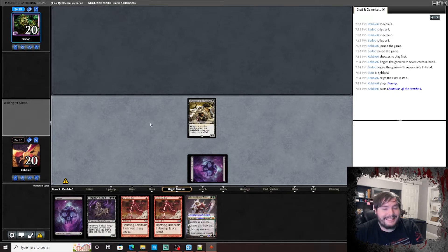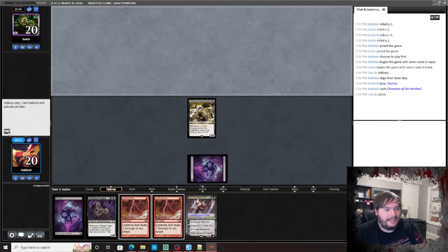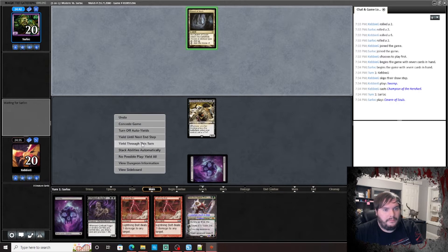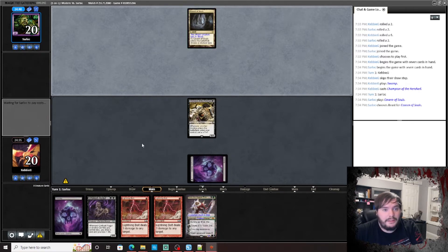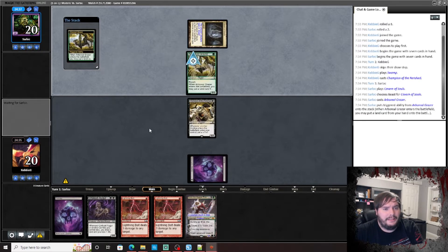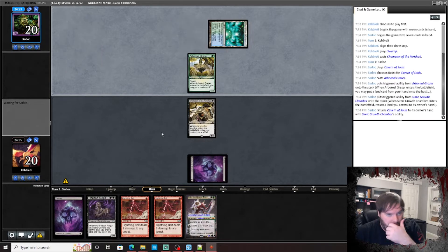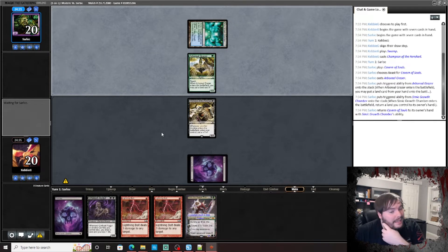Let's get this zombie content out there — it's been a while since I've played zombies. Cavern of Souls on Beast — interesting. Uncountable Gravecrawler, hallelujah! This is definitely Amulet. Can we beat Amulet?